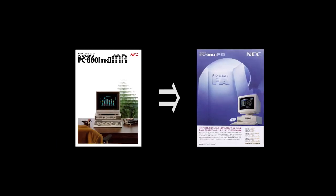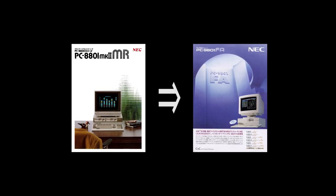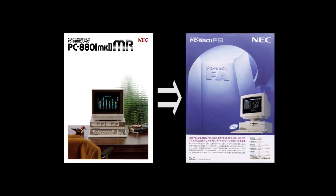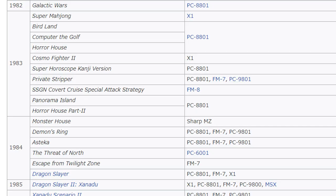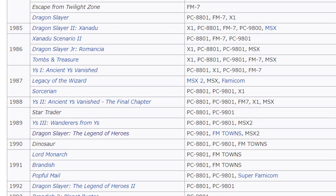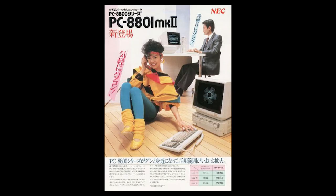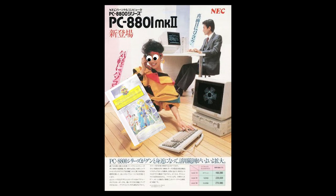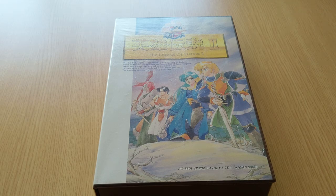By the time the second game was released, Falcom had already mostly moved on from the PC-88 in favor of its successor, the PC-98. In fact, this game was to become Falcom's final PC-88 title. So for the fans in the early 90s who stubbornly held on to their 8-bit PCs without upgrading, Falcom delivered one last hurrah on the platform where they had first risen to fame. So let's get right to it.